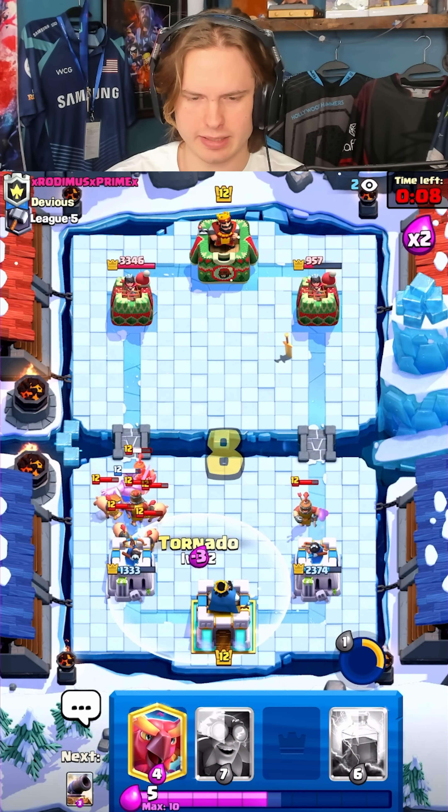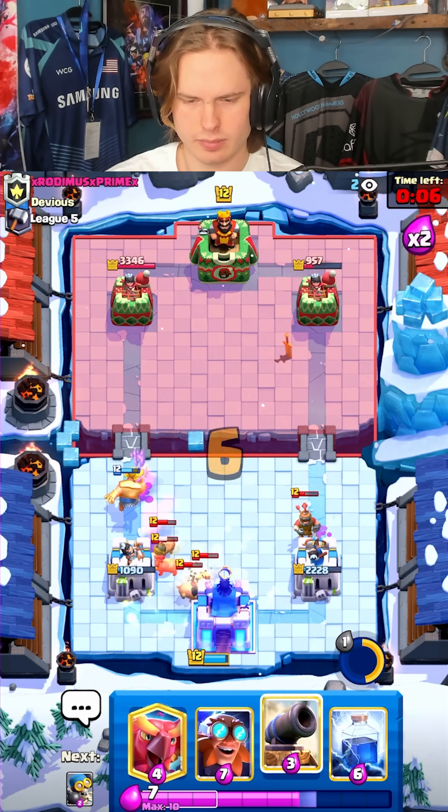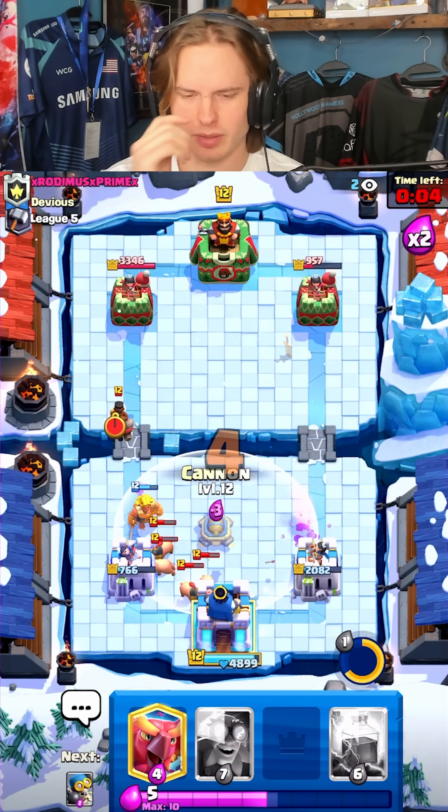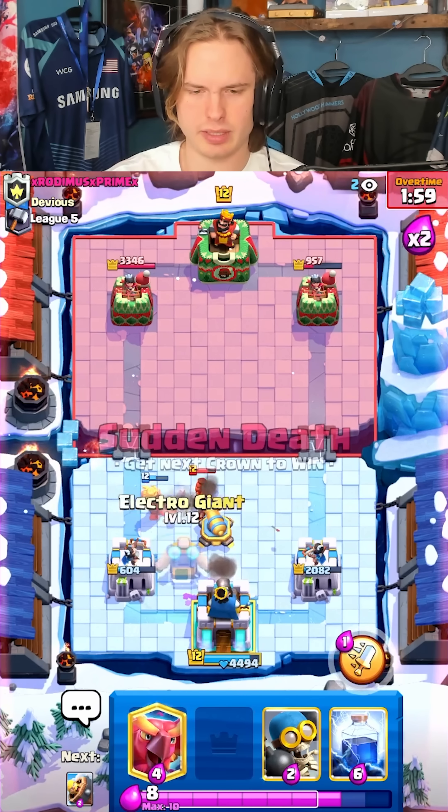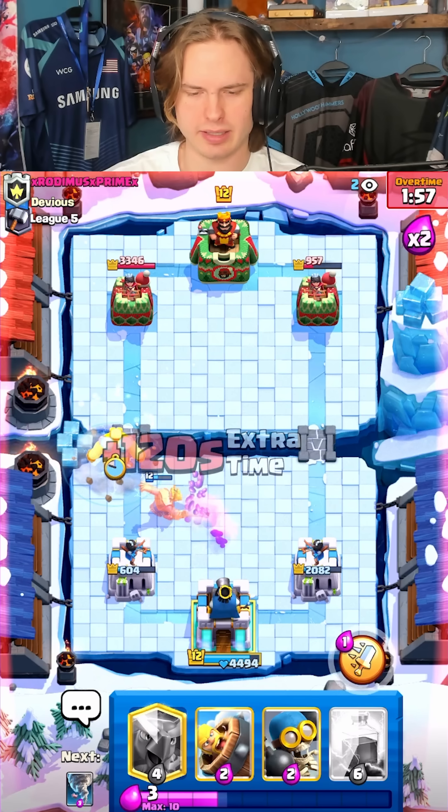I'm gonna look for a king tower activation. That's the best I got. I'll get a cannon down for the defense — really close game right now. I gotta predict a magic archer at the bridge because I feel like he might go for it.